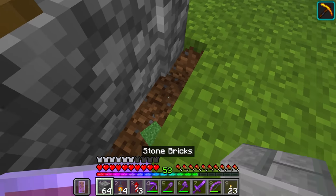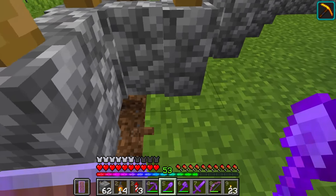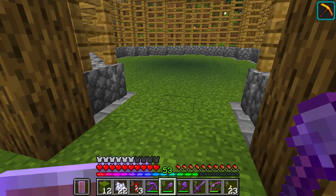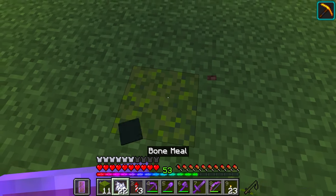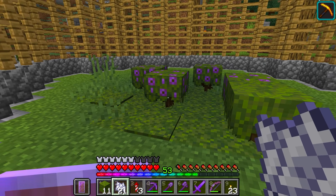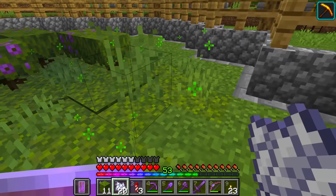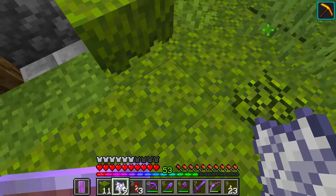Next up is going ahead and adding in some stone bricks underneath the fences here to sort of make this place feel a little bit tidier. Are we ready to do this? I was born ready. This is one of my favorite things to do in Minecraft. It's honestly like a get-a-whole-instant-garden-in-one-click button, isn't it? Oh, I love this. This is so fantastic.